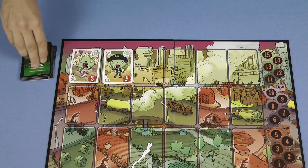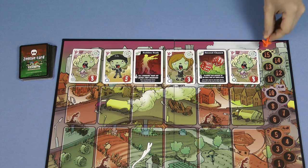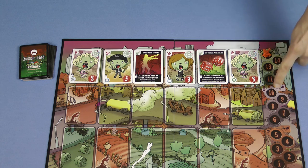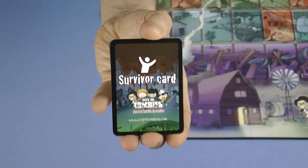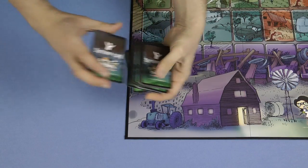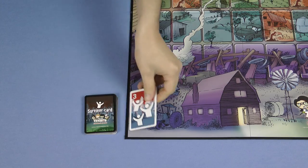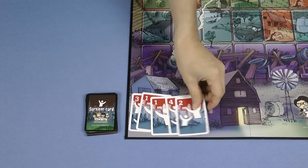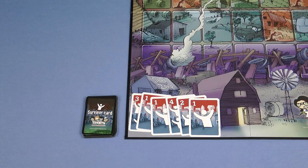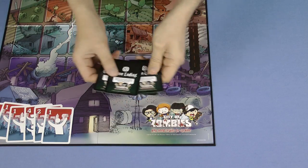Then from the deck deal six cards face up into the city row. Place the rescue plane on position 15. If you want to play a shorter game you could start it on position 10 or even position 5. Take all the survivor cards and give them a shuffle, then place the deck face down near the game board. Deal the top six survivor cards face up into the safe zone area. The number on each card shows how many survivors that card represents. Take the game ending cards, shuffle them and place them to one side.